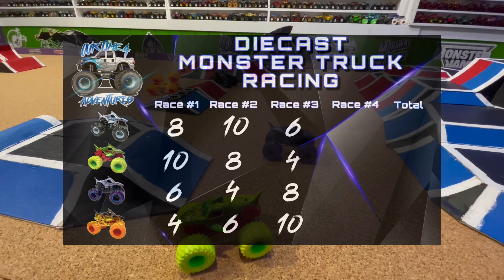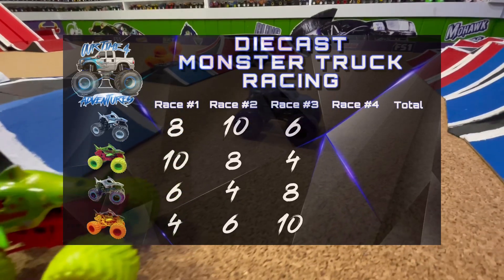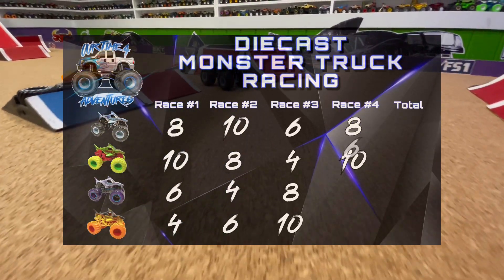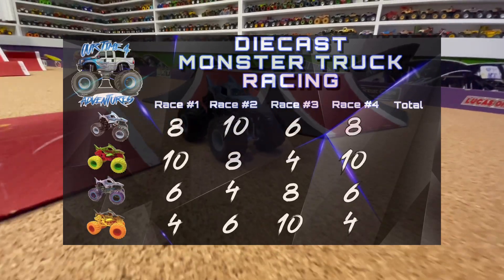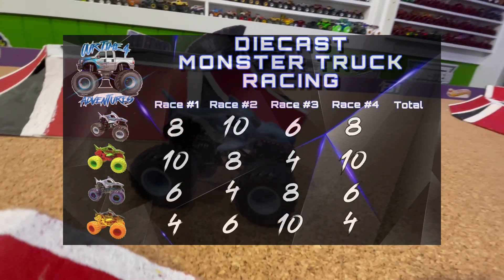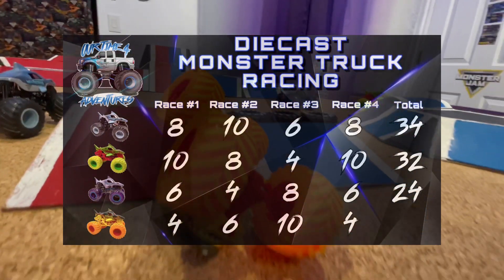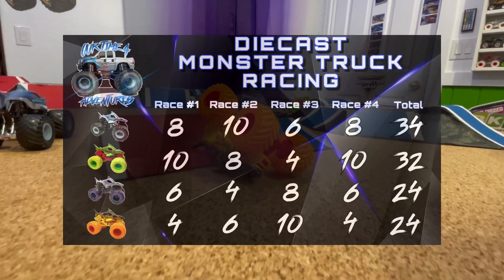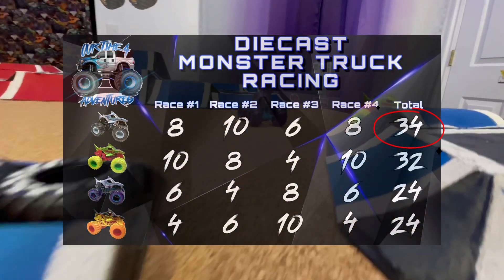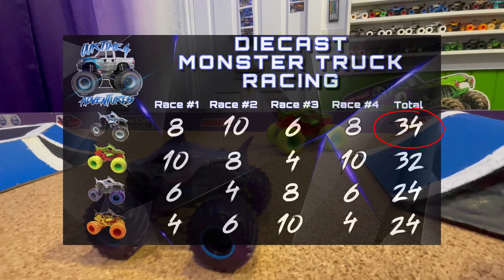We sure couldn't ask for any better racing than these four Megalodon trucks have put on for this Shark Week four-wide event. In that race, it is Zombie Megalodon bringing home the win, earning 10 points. Original Megalodon in a close second earning 8. Galaxy in third for 6. And Fire Megalodon in fourth for 4 points. Let's get these points added up and find out who the winner is. Original Megalodon has a total of 34 points. Zombie Megalodon with 32. Galaxy Megalodon with 24. And Fire Megalodon also with 24. Original Megalodon will be today's winner! But we have a tie for third place, so we will have to run one more race to see who will secure third place in today's event.